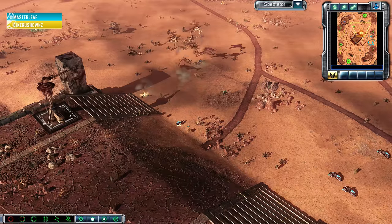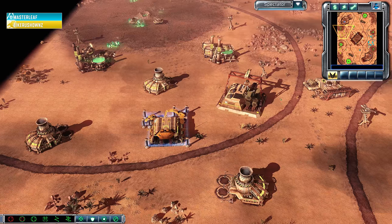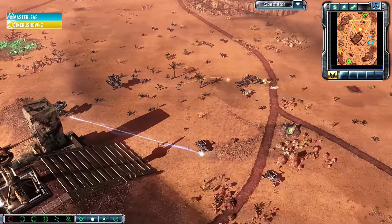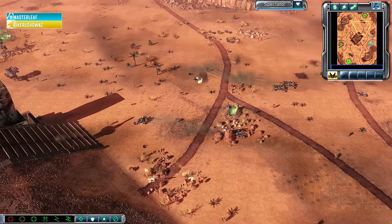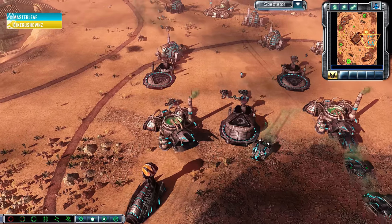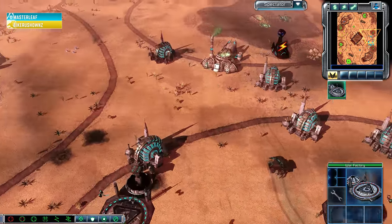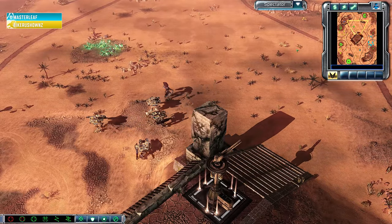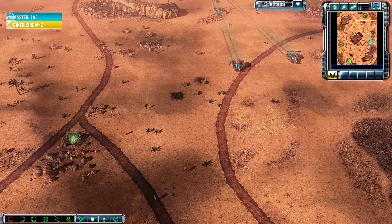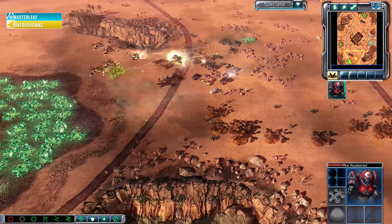MasterLeaf has got one last cash infusion with no Refinery in the north, just hoping to get out enough bike and buggy to withstand this Steel Talons upgraded army. Neither Bike Rush Owls nor MasterLeaf really went for the multi-MCV play — something so common in higher-level Kane's Wrath, yet completely absent here in the deserts of the Walrus Man. He is definitely not actually producing from three War Factories at once and should probably sell one off. An Avatar Husk does get grabbed by Bike Rush Owls — a critical blow to MasterLeaf, who's got four loads of Tiberium heading to his main base.